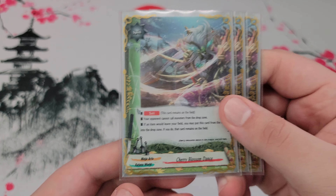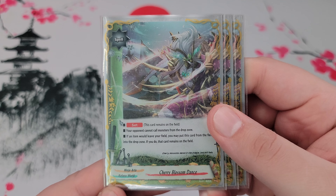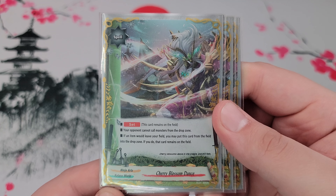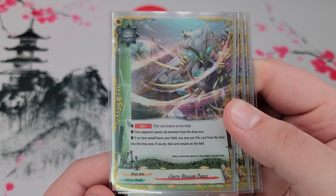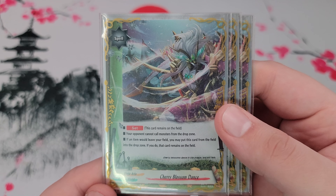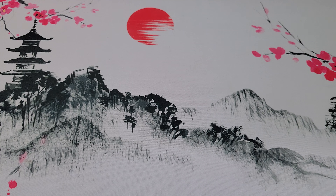Next up is three copies of Cherry Blossom Dance. This is to mess with decks that call from the drop. It's a set spell so it stays on the field. As a nice bonus, if an item would leave the field, you can sacrifice the set spell to the drop — if you do, the item remains on the field. So there's really no downside to this card, only upside.